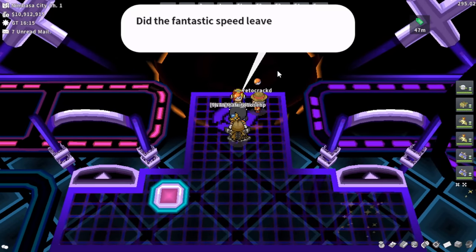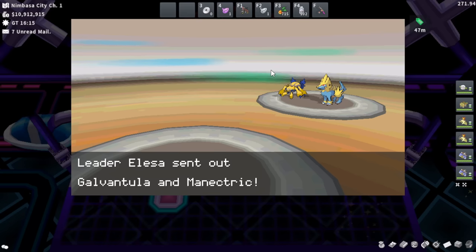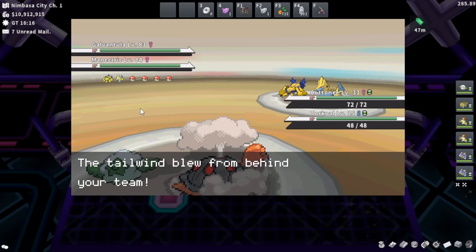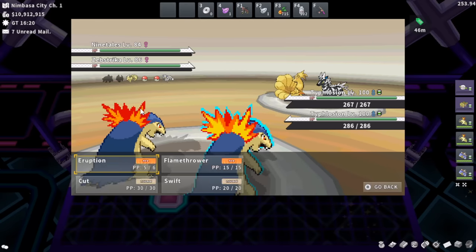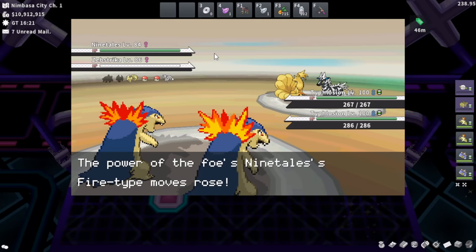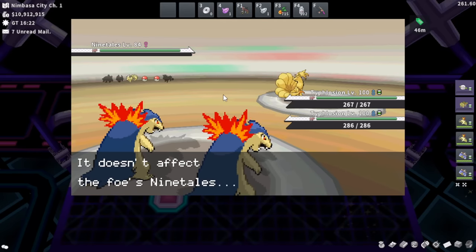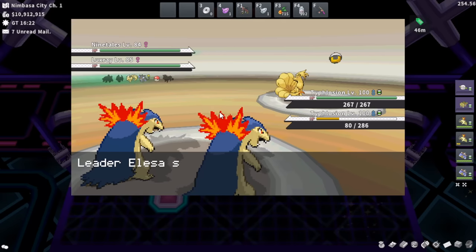The biggest mistake people make is instantly switching out when they see a Flash Fire Pokémon, which risks getting your answer killed. What you should do is slowly let your Typhlosion get whittled down. Once they're whittled down enough, safely bring in your Blastoise or Crocodile at 100% HP and get off that attack to kill the Flash Fire Pokémon. We did run into the Flash Fire — this Ninetales. Just eruption into the face of it over and over. You'll take out other Pokémon slowly, then safely deal with it after.